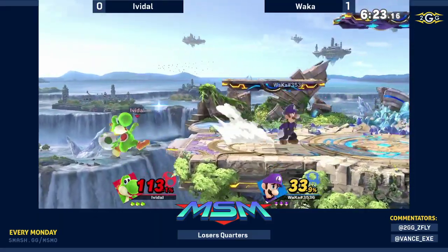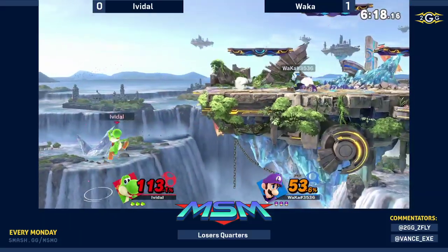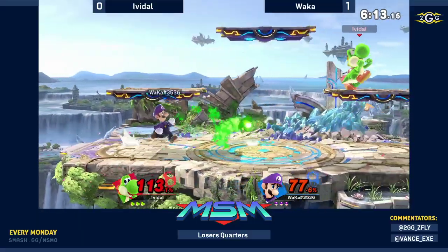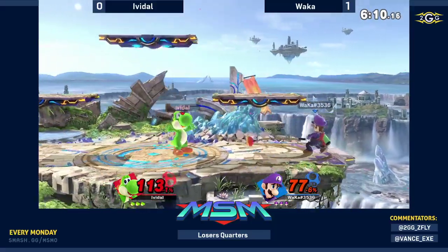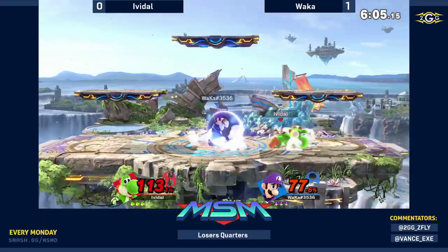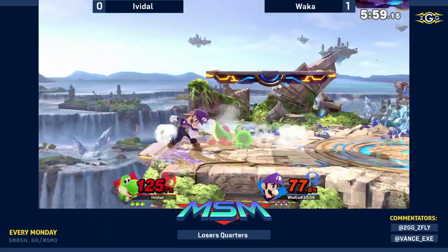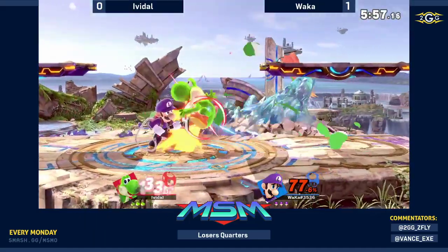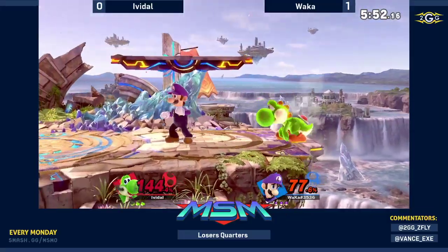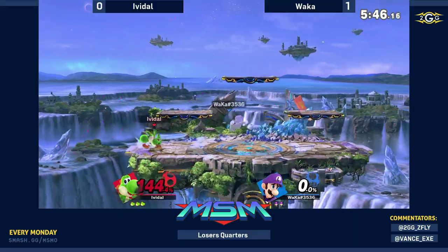I'm definitely giving Wakka a lot of credit — he's really good at just whipping out tornado. If I were a betting man, I would try to bait out Wakka to go for a tornado as the best play to punish him and stop him from doing that. I just can't believe this man got another misfire on stream. I wonder if he gets a lot of misfires off stream. It was a good drift reset into up smash from center stage.